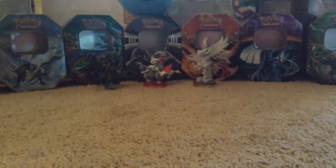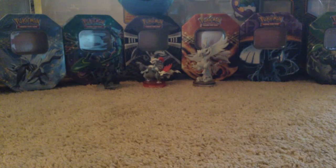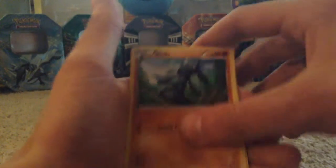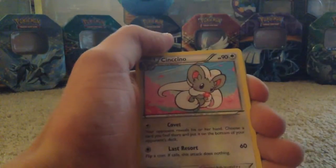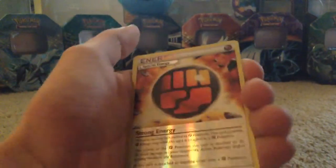Last pack — the Zygarde pack. Hopefully I'll be doing this again because I actually saw these shiny tins. There's the Kalos shiny tins, which is nice. I might pick up a Yveltal shiny tin because I really like him. We got Fennekin, Solosis, another Riolu, Spoink, another Diglett, another Kangaskhan, a Cinccino, Team Rocket's Handiwork, a Special Energy — Strong Energy.